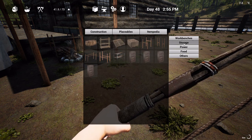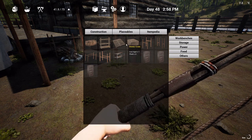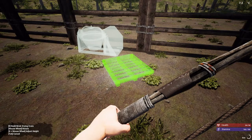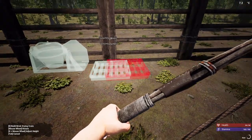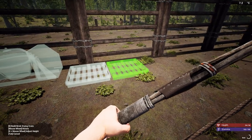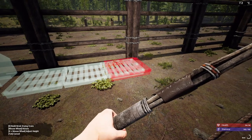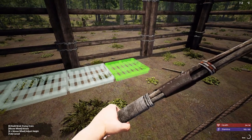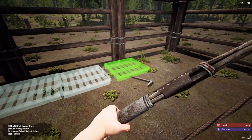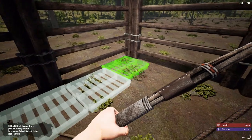Placeables, storage — yeah we've done made all of this except for the brick drying crates. I'll set that here. I'm not sure how many of these we'll need. Let's just line them all the way down the fence I guess — it's probably overkill, but we can always delete, right?